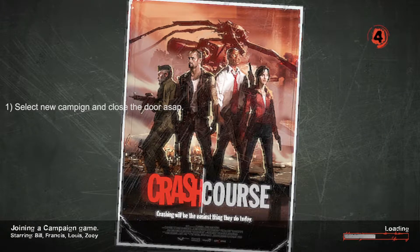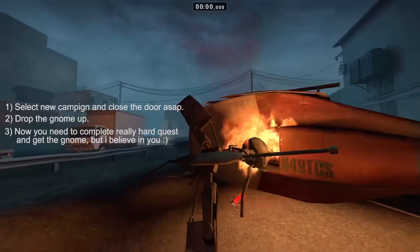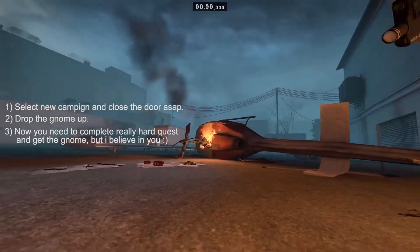Step one: select a new campaign and close the door as soon as possible. Step two: drop the gnome up. Step three: now you need to complete a really hard quest and get the gnome — but I believe in you!